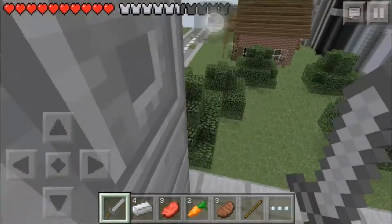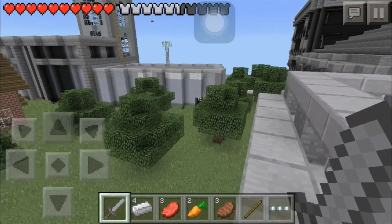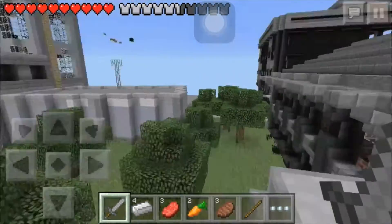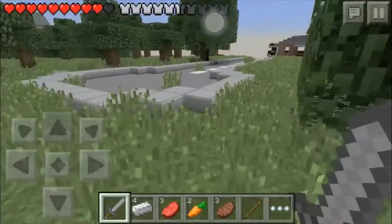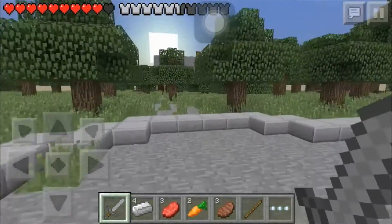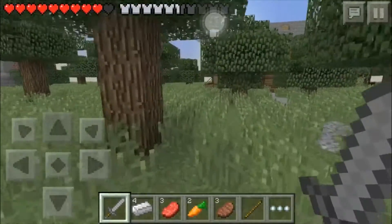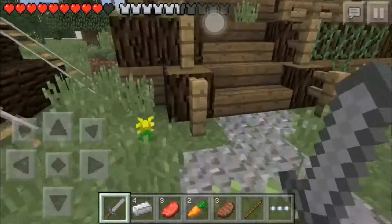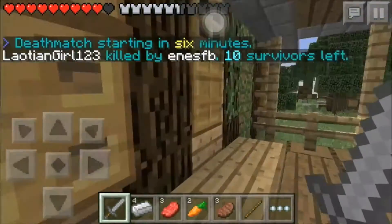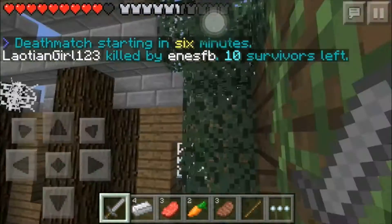We got a stick so we can make an iron sword. This map has actually gotten bigger, I think - I remember back in like 0.9 or something, this map was very small. I think the maps are now infinite, which is pretty cool. They've added tons of new maps since I last played, so that's another cool feature.